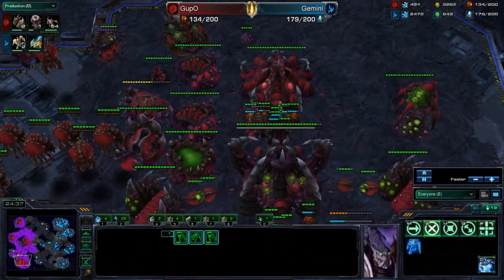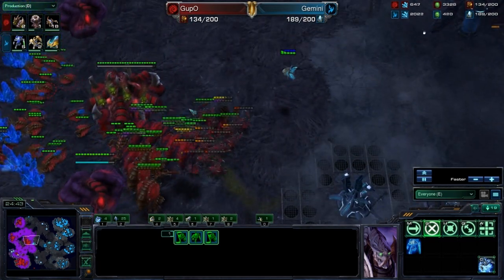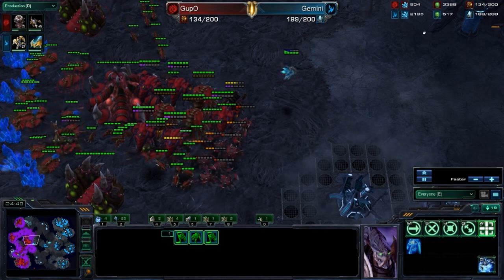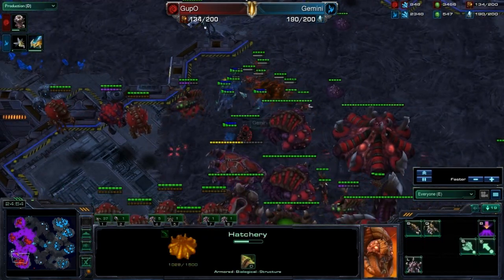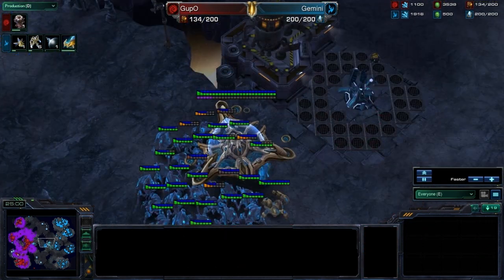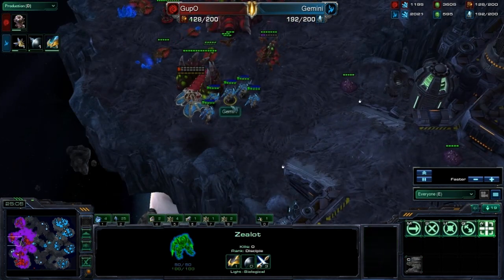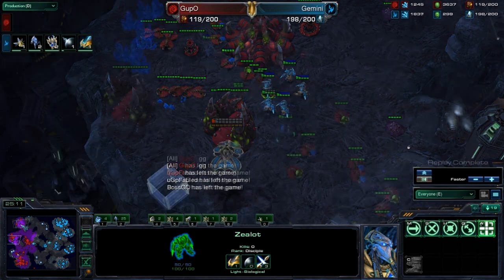DTs are still ravaging — they're going to go into the main shortly. He's down to 134 supply and doesn't have many harvesters, only 66. Here comes another task force of DTs — they're going to snipe this fourth base. Now they're going into the main, killing off the important tech structures. At the same time, I'm pushing up with another Warp-In at the third, and then he's going to be able to call GG.